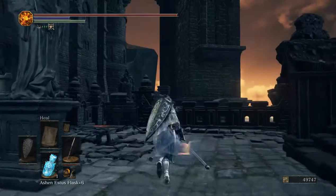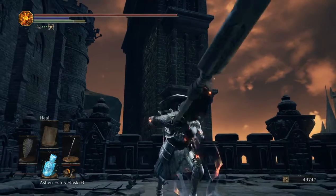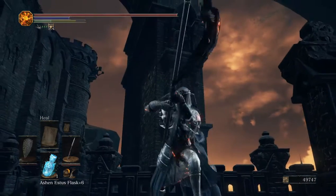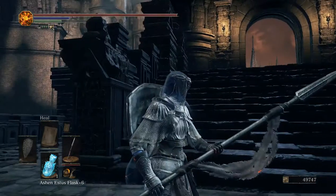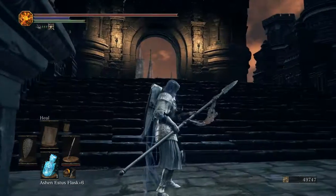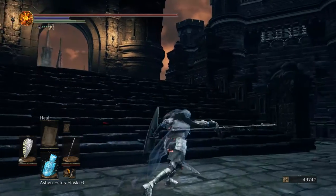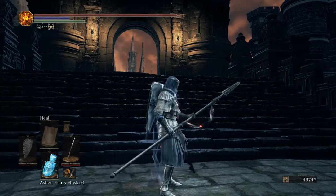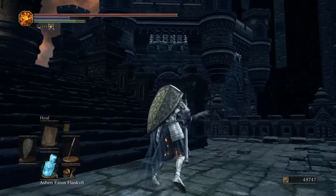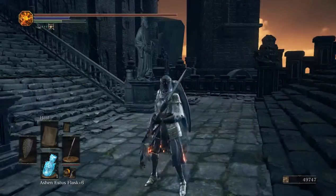Now for two-hand — weak attack. If you look at how you hold it, you actually get less range when striking with it. Because one-handing it you actually get a longer range. You get a little bit less range two-handed, but the attack is better.